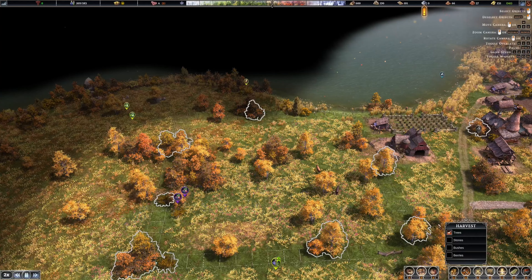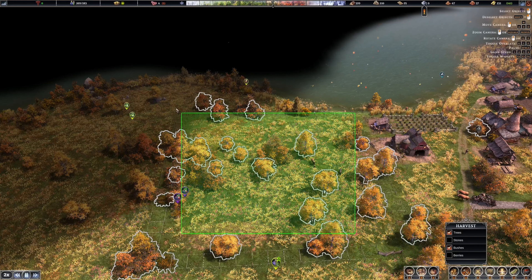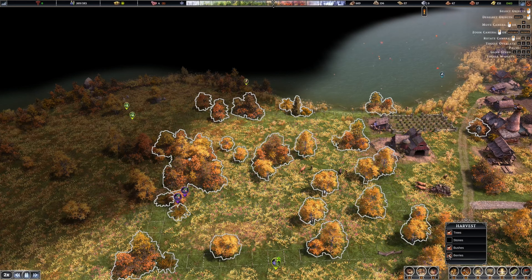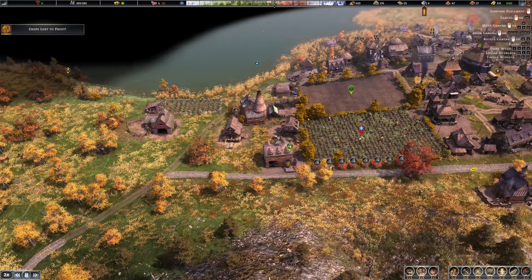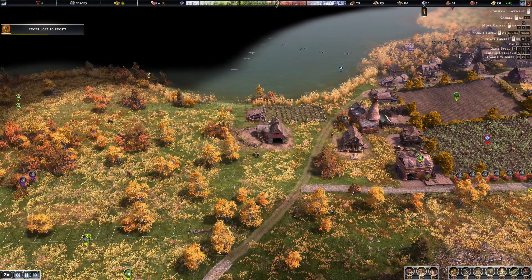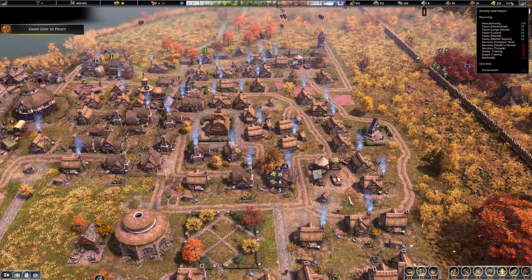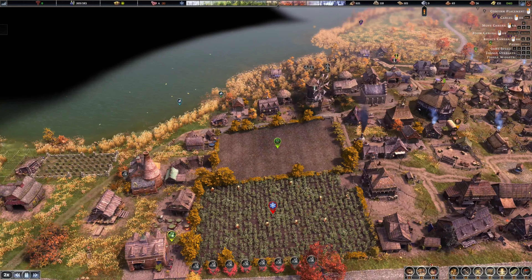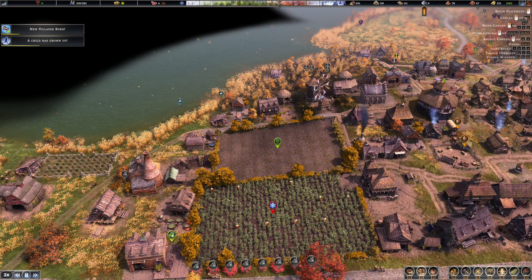Thank you for the cows, I appreciate it - we have cows! Then we're going to harvest all these trees in here. Frost lost to frost - what? Early autumn, like summer just ended, how are we losing things to frost? Whatever. The manufacturing income is 140 - I'm assuming it's because of the glass maker, right? Is that why I'm making so much more money?